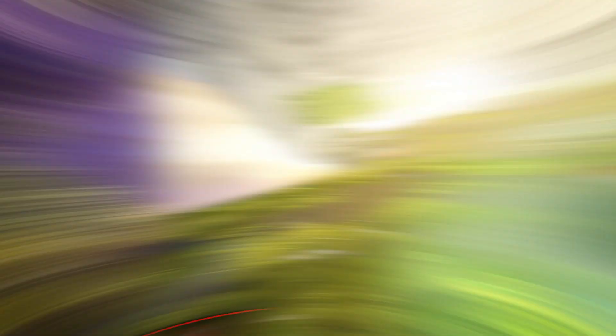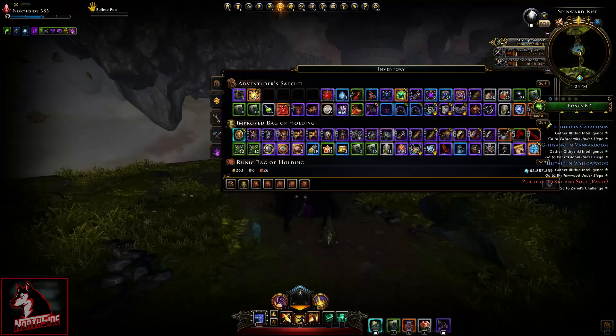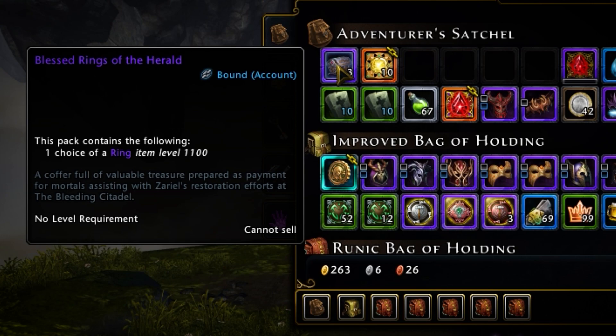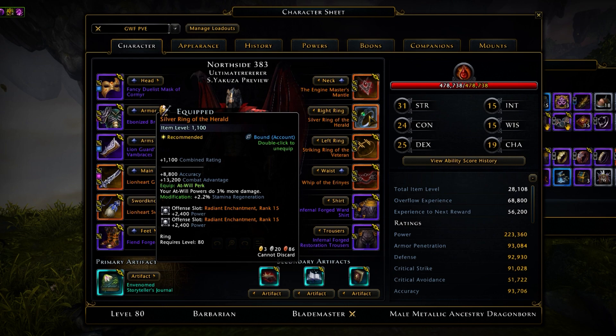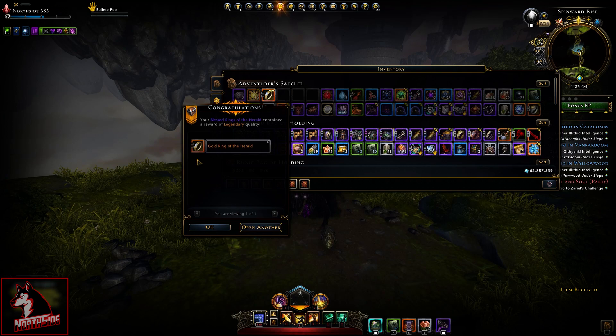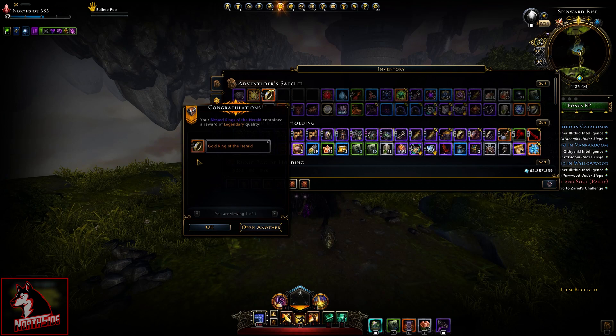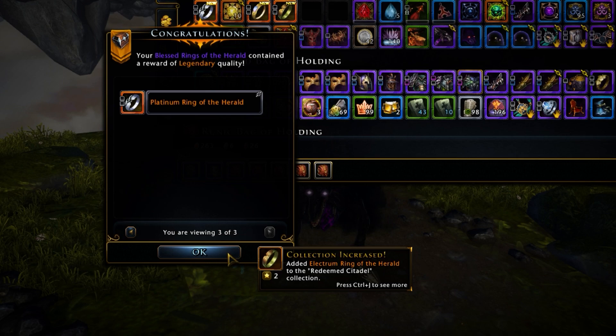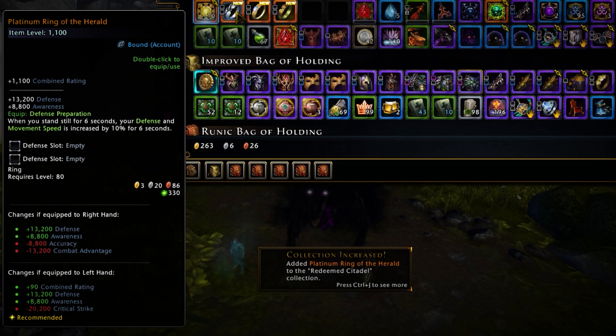Here we are on the preview shard. We'll quickly showcase all the other rings. The box itself that I opened is bound to account, and so are the rings — so you can move them around and switch them to your alts. When you open the box you have a choice of reward and can only get one of four rings. I'm pulling out the Gold Ring of the Herald, then opening the Electrum Ring of the Herald, and then the Platinum Ring of the Herald — so now we have all three rings.